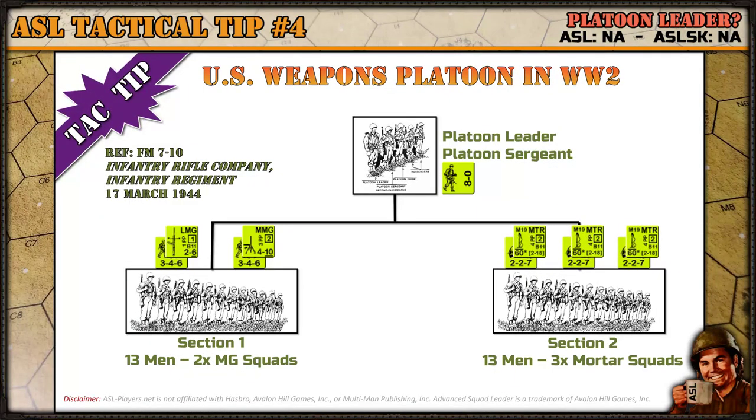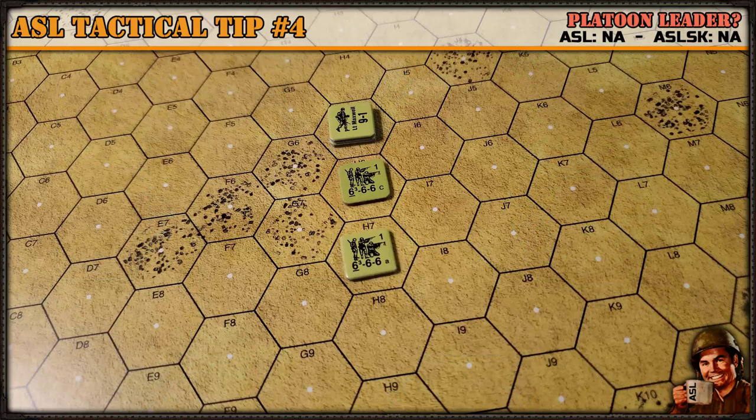The other part of the company is the US weapons platoon, which also has a platoon leader and/or platoon sergeant. It has two sections: a machine gun section composed of two squads (shown here as two half-squads), and a mortar section composed of 13 men across three squads or three crews. Typically you won't see this full formation unless you're playing a really big scenario — you'll usually see fragments of it within a given scenario.